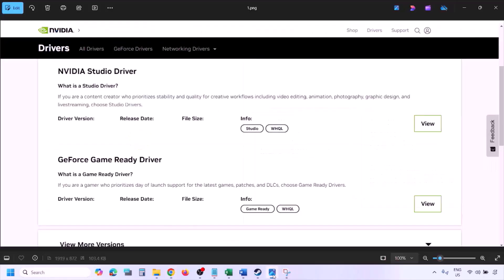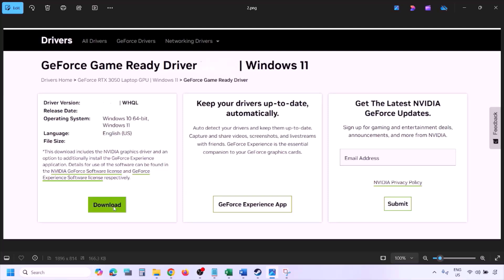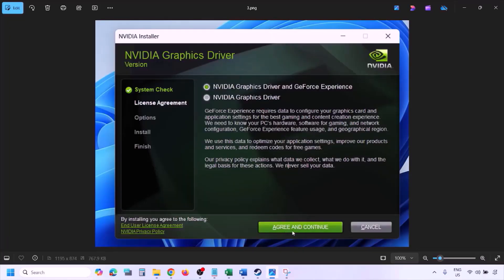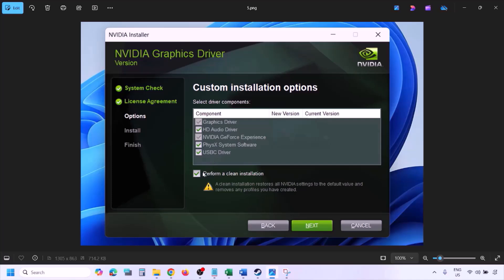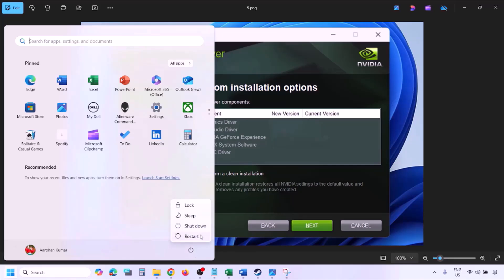Once you click Find, you will see the latest GeForce Game Ready Driver. Click View, then Download, and let the download complete. Run the EXE file, click Agree and Continue, select the Custom option (not Express), click Next, and put a check on 'Perform a Clean Installation.' Click Next and let the installation complete. Once done, restart your computer and launch the game.